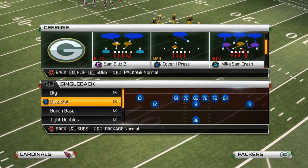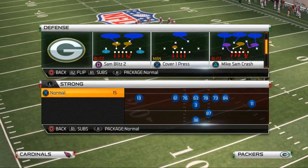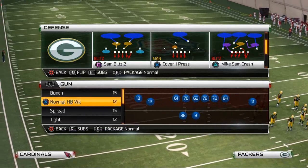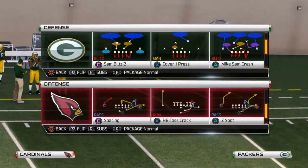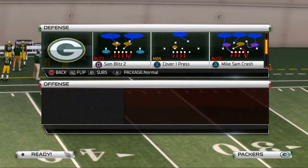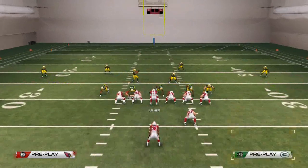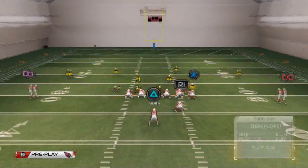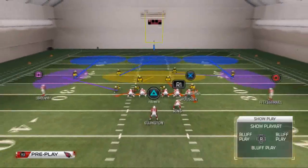What I want to do today is talk about this as a potential run defense — strong right run defense. For example, if they're in a strong I normal or some kind of pistol formation. We'll use a simple zone run to illustrate the point. What we want to do is base the line, then spread our line, and blitz Matthews.